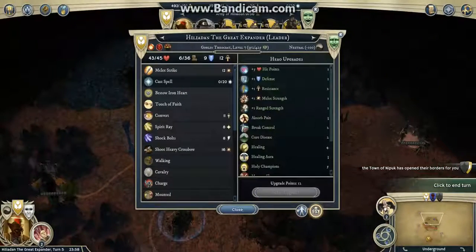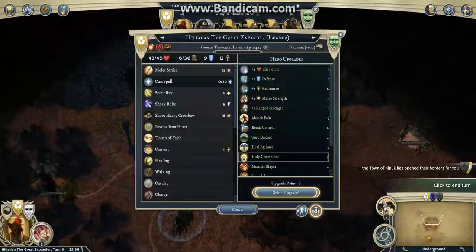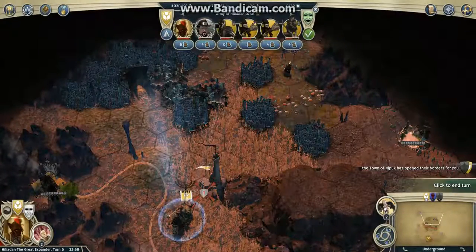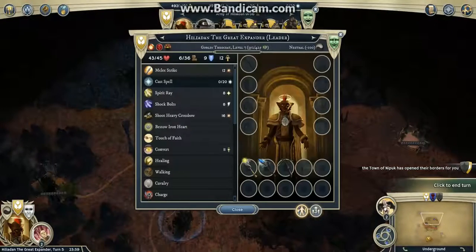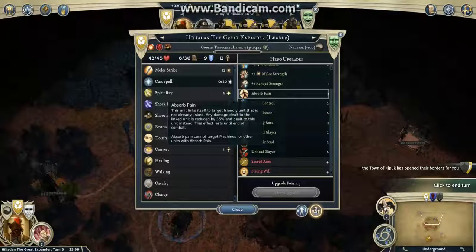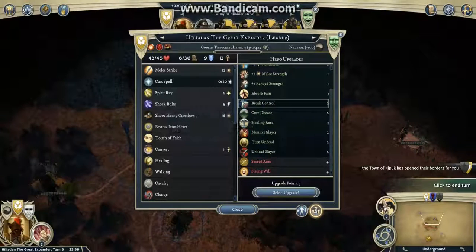For the abilities of my hero, I took Convert, and then I'll take Holy Champion. I've got three points left, so maybe Healing Aura, but I don't think it's really useful. Absolp Pain is nice too. Actually, I'll take Break Control.